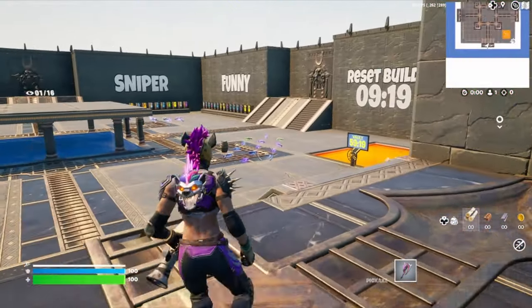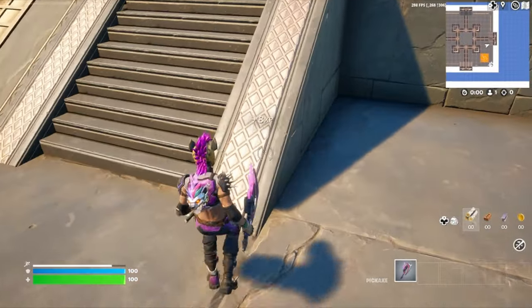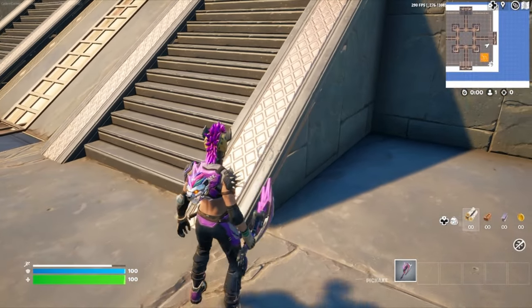That'll bring us to this map. Now we're going to go ahead and run down here towards the reset builds. Stand right here at the corner of these stairs and go ahead and emote.